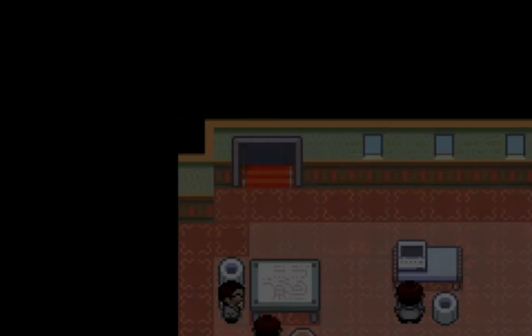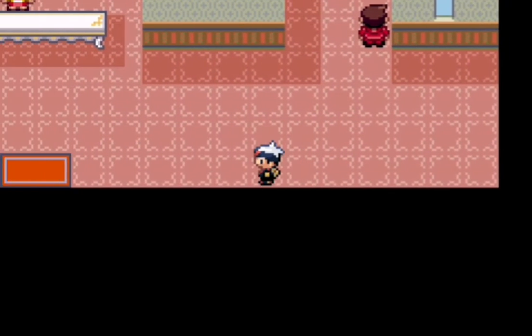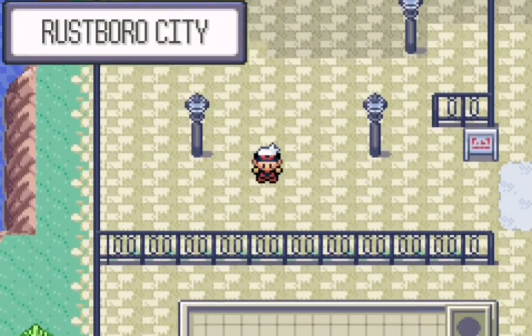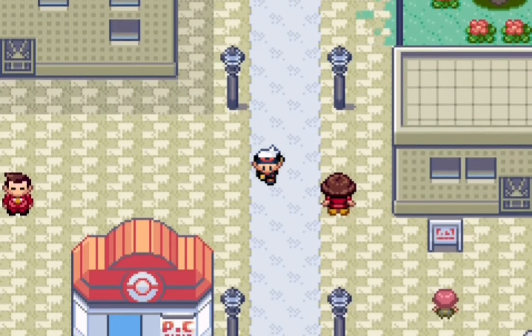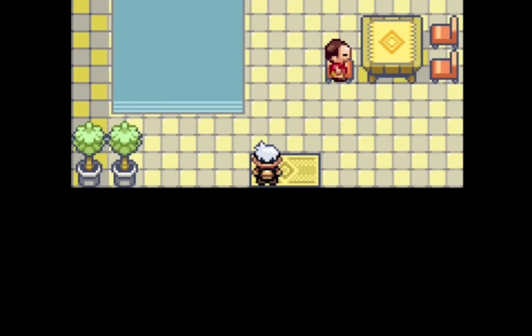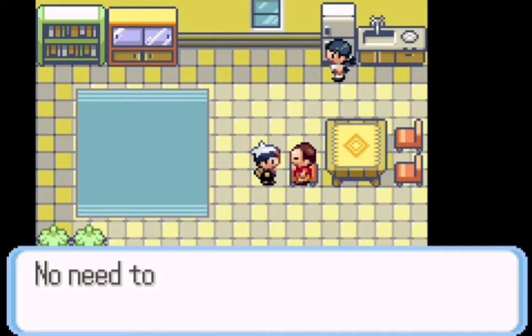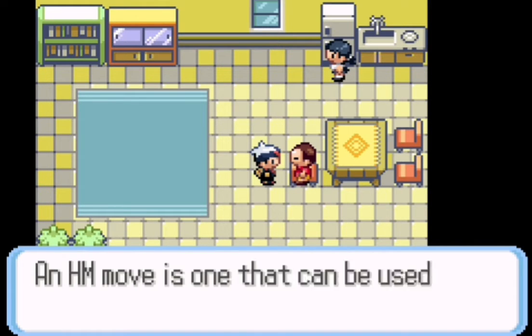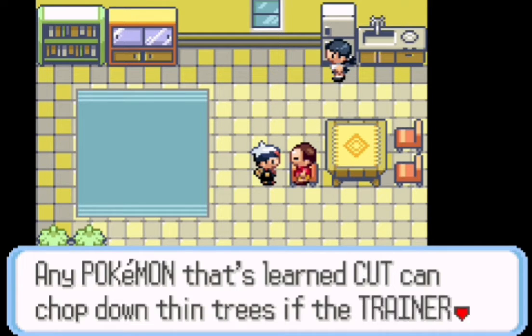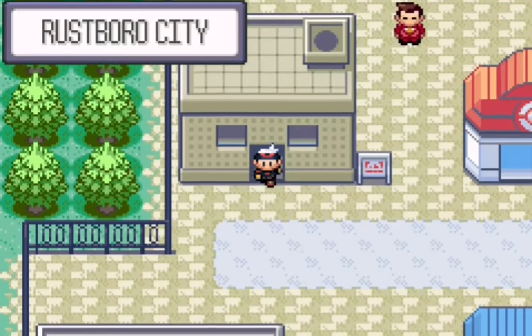Let's get out of here — delivering that letter is next on our objective list. But first let's go get Cut. I find it funny that it's such an optional house — you don't have to get Cut at all in this game. You can easily miss this guy's existence and completely miss out on an HM. You don't see that very often in Pokemon games. Kind of wish they would do that more because I don't like HMs at all.